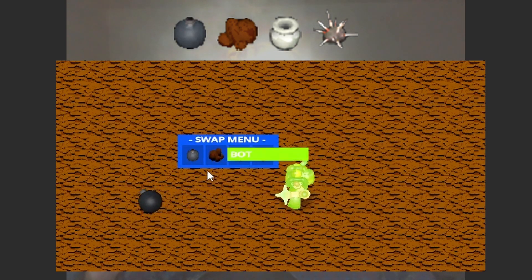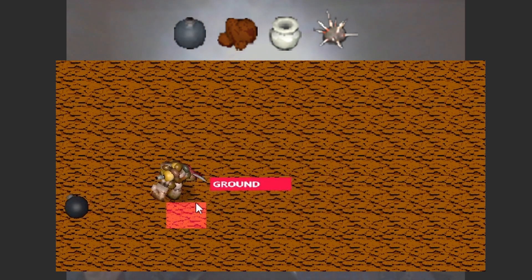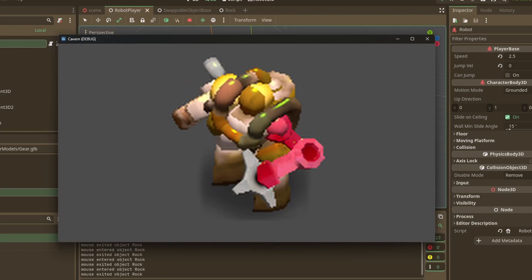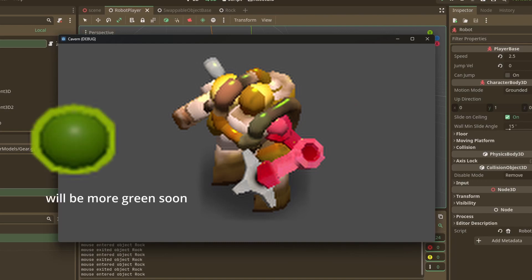All the swappable objects in the game can be highlighted and clicked on — all of that functionality is built into that base class. I made a custom shader that lets me do that highlighting and also adjust different parameters for all the varying object types in the game. For example, a slime will have a shiny green specular, and I changed that in the shader so that it looks kind of translucent.